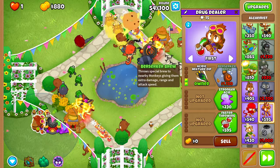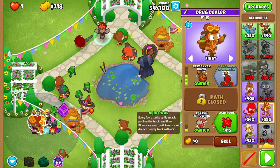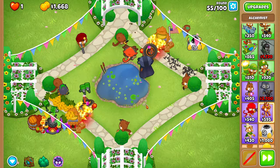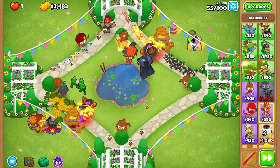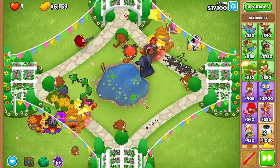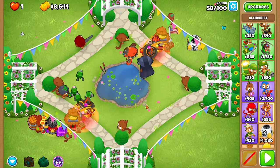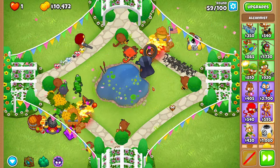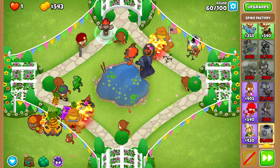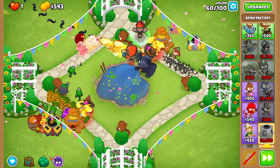Upgrade this Alchemist to a 3-0-1. Also, placing that Alchemist was an example of my mouse slipping, which happens like once or twice more in this run. Anyway, I should stop with my incoherent rambling.